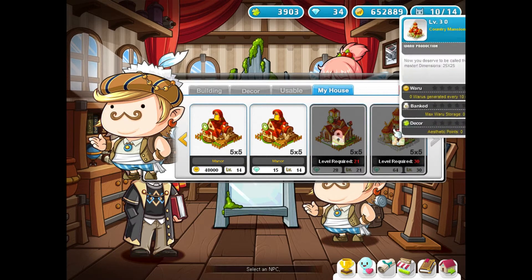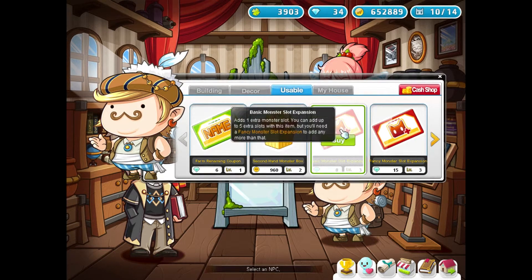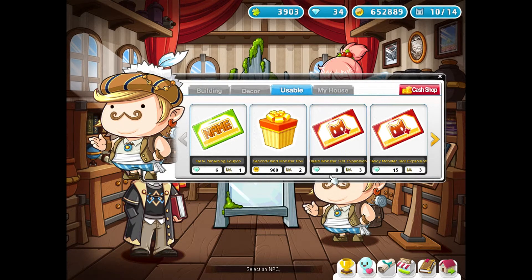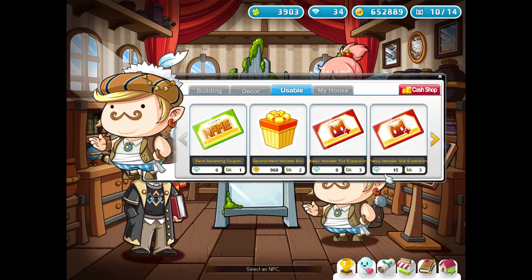The next thing you want to spend your gems on is expanding your monster slots, because the more monster slots you have the faster you can farm XP and the more monsters you can use for special bonuses. So overall, definitely recommended. You can get five slots for 8 gems, five times, and then the next step is 15 gems, five times.